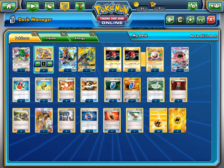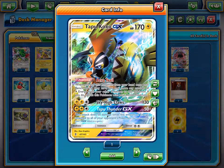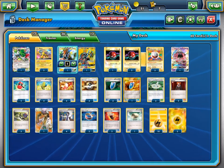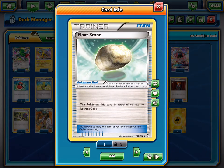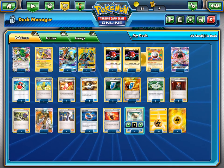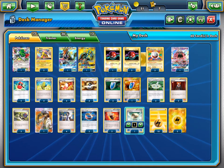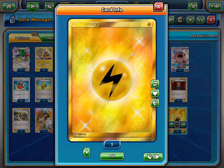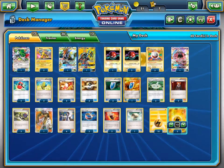And then we have 2 Choice Bands and 2 Fighting Fury Belts so that they can split it — sometimes they need more HP, sometimes they need extra attack. And then we have 1 Float Stone for things like Electrode or Voltorb, Lele or Shaymin that you don't want in the active. And then we run 12 Energies and 2 of our secret red Lightning Energies because we're extra. So let's get battling.